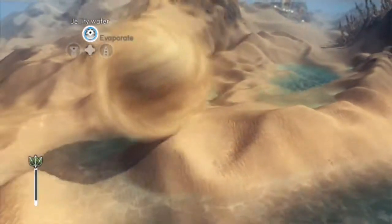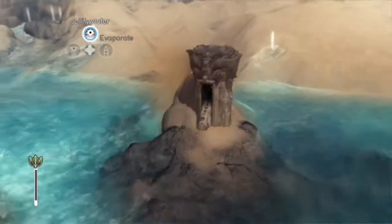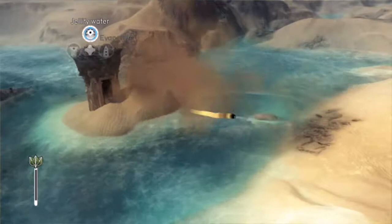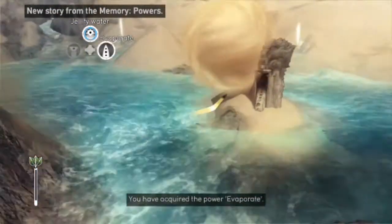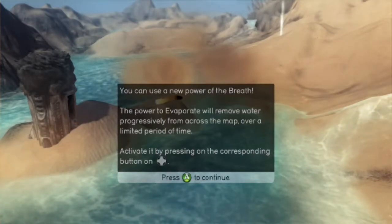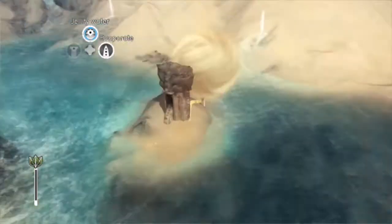I can see Evaporate up there in my powers list — that sounds cool. I'm guessing that would just get rid of all the water, although of course I need some water. You've acquired the power of Evaporate: remove all the water progressively over a limited period of time. Activate it by pressing the corresponding button — for example, lowering the level of a lake that blocks your way. That's pretty cool.